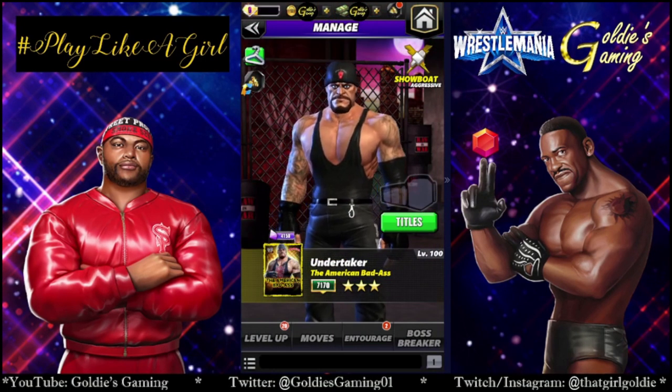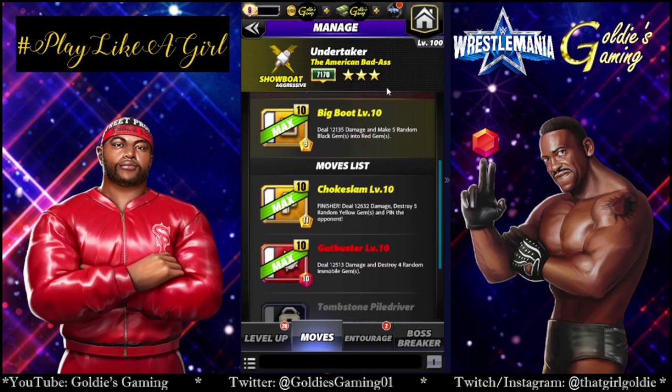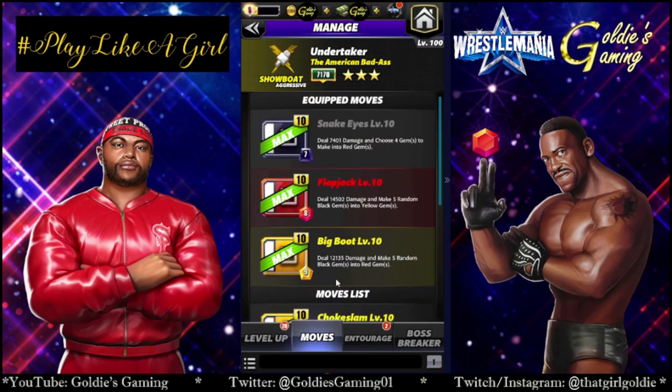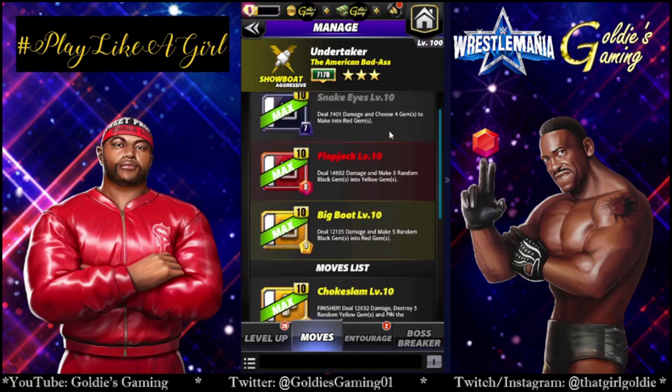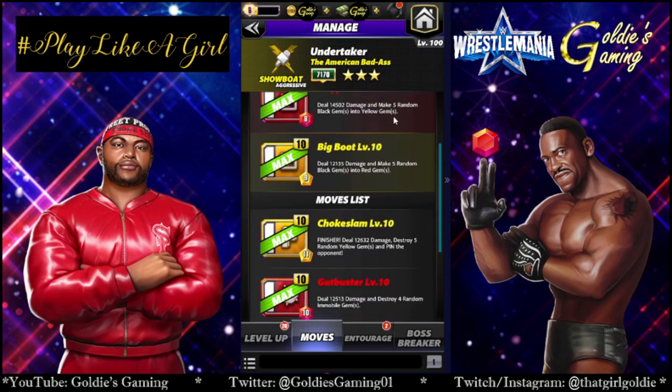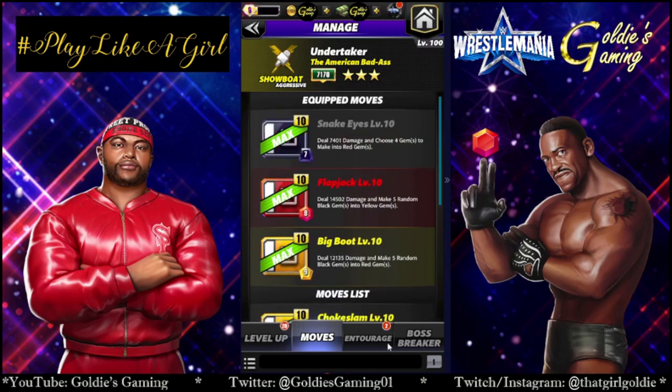Alright, let's go test out character number two. Option number two is Undertaker the American Badass. His black move is a black one. Snake Eye at 7 MP is a choose red move, which will help. The unfortunate thing about recycling the black move is you're kind of nerfing your black gems to recycle — it's like choose to make into red. This makes red as well, but you turn black gems into red. And then when you charge this move, you make black gems into yellow to make black gems into red. And then you just run out of black gems.